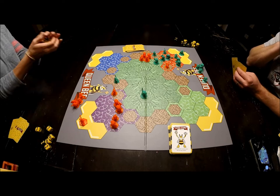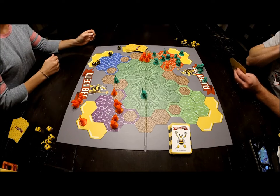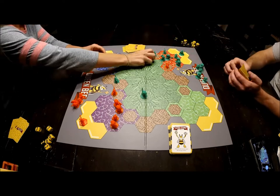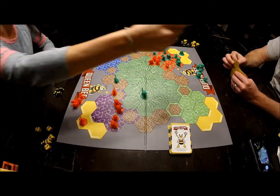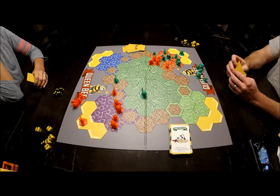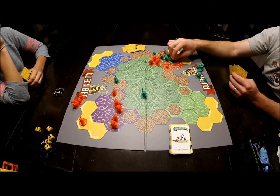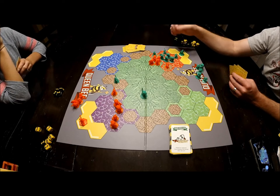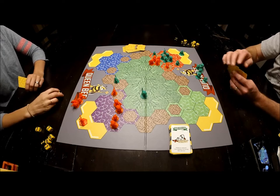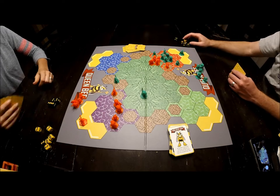I only have four warriors. I roll and get one, then five — sadly I can't beat that. Larissa plays bad pollen on me, then moves one, two, three, making an unlucky bee and attacking. She rolls four.